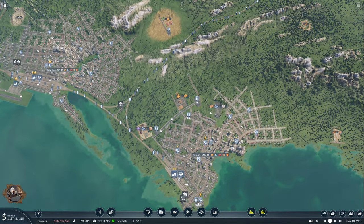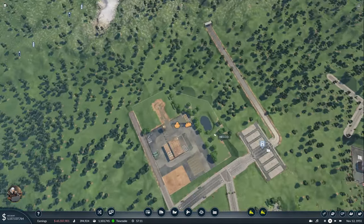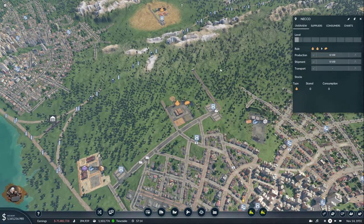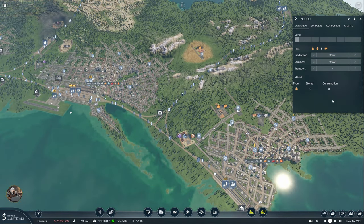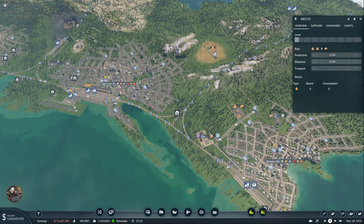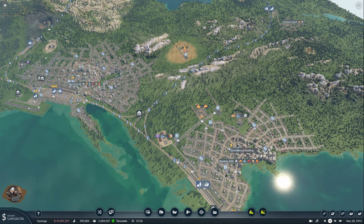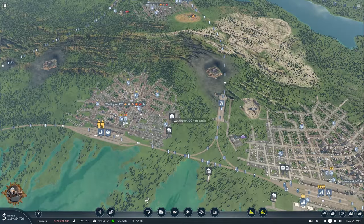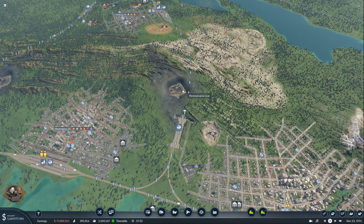In the last episode we connected the Boston food plant, also known as the NECO, to the rest of the infrastructure. Today we will follow the progress of the setup and adjust when necessary, but the big plan is to start producing machines. The time has come — we have a lot of demand for machines in pretty much every city.